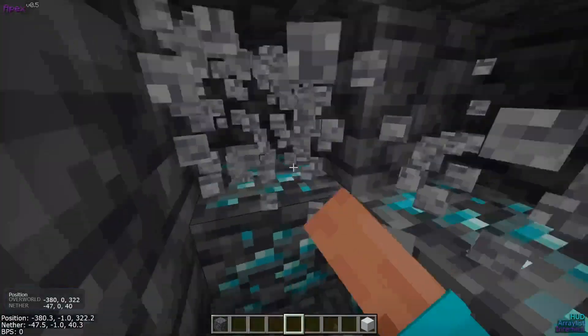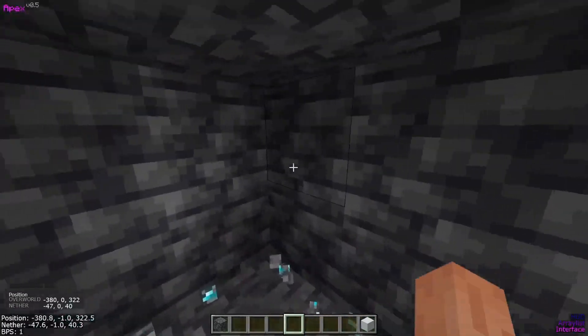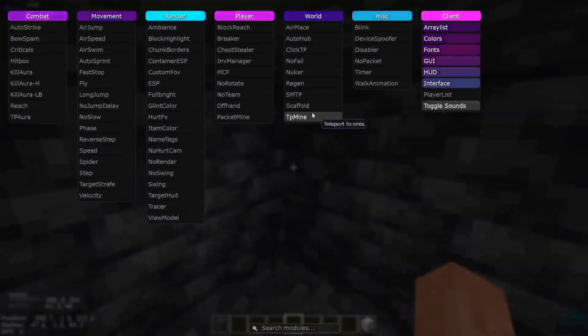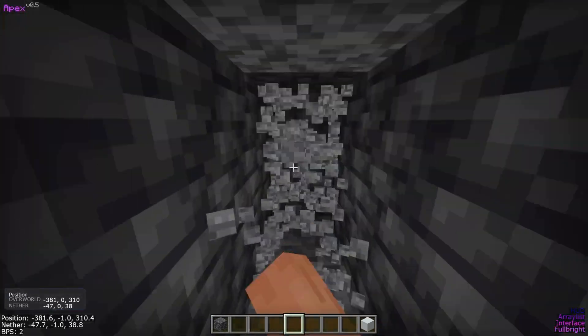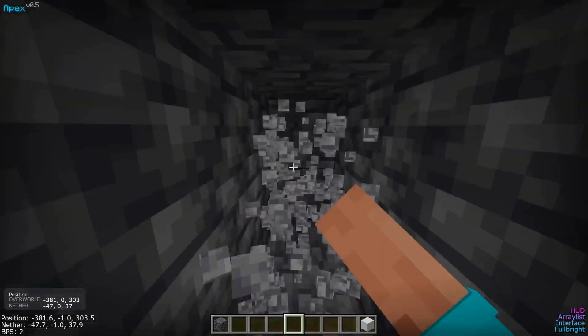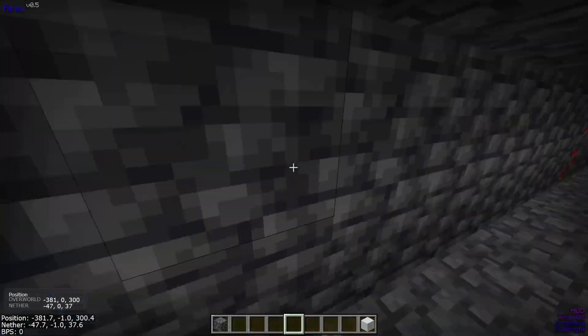TP mine isn't great. I just dug down to some diamonds right over here — okay, those diamonds were full luck, I'm just trolling you guys. The TP mine does definitely not work. But what can you expect from a free skidded semi-client like this one?